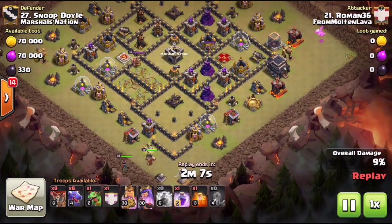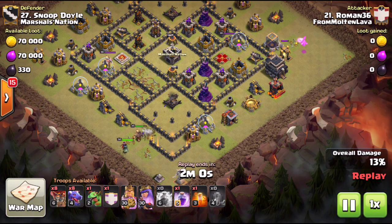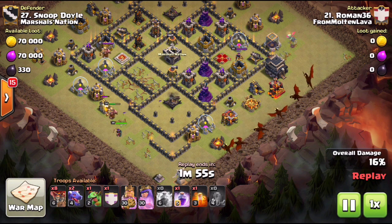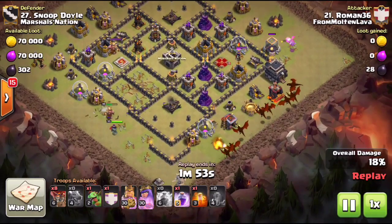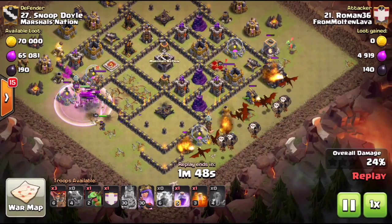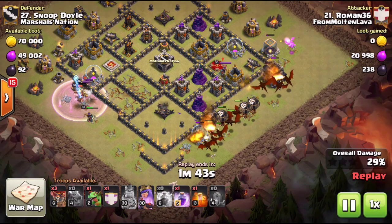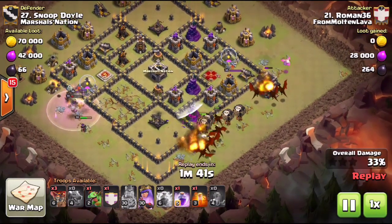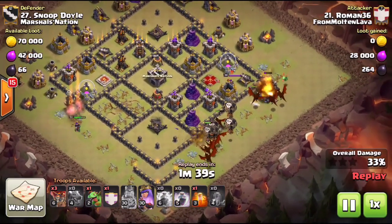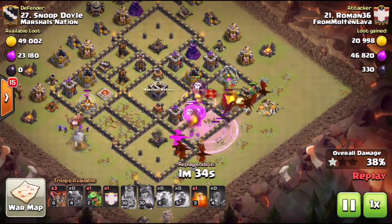He drops down his king and queen. With a dragon attack, the last thing you want is for your dragons to be picked apart one by one wrapping around the base — you want your dragons in the core where all the defenses are. All your spells will be used on the dragons. Heroes funnel on the side where the zap quake took out both air defenses and the two cannons. He drops his dragons from about three o'clock down to six.